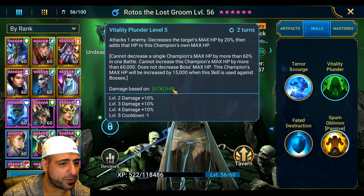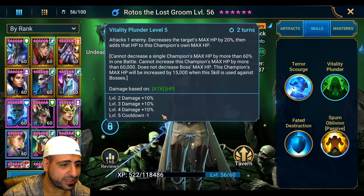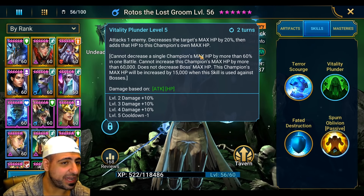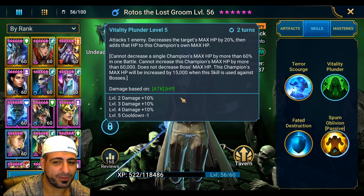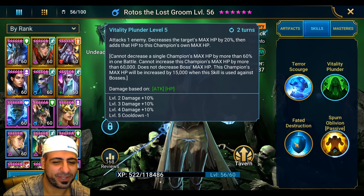Vitality Plunder is worth booking because it does 10% damage per level for three levels and the cooldown goes down by one, which is very important. His damage is based on both attack and HP, so as he increases his HP he dishes out more damage over time. That is incredibly strong.